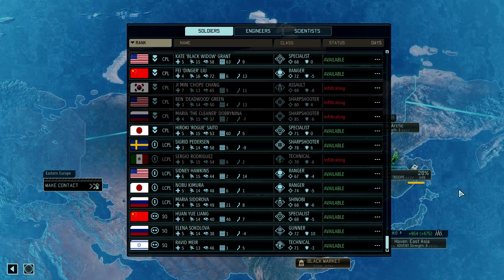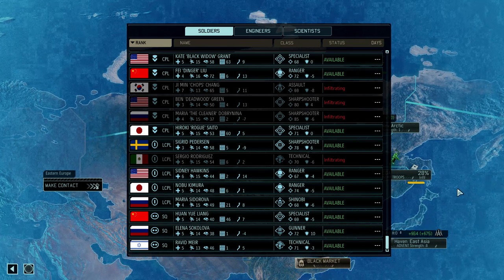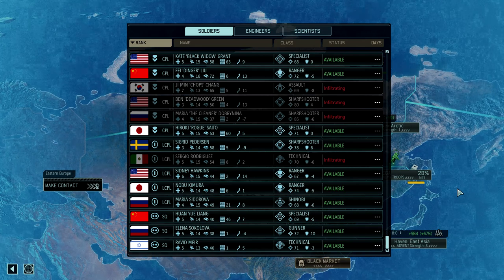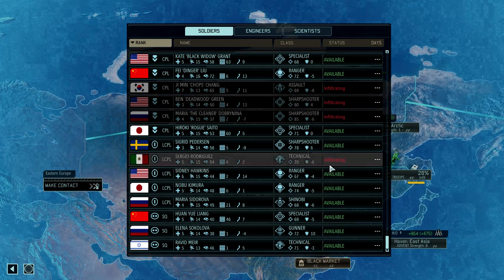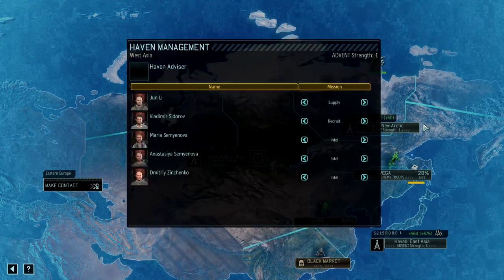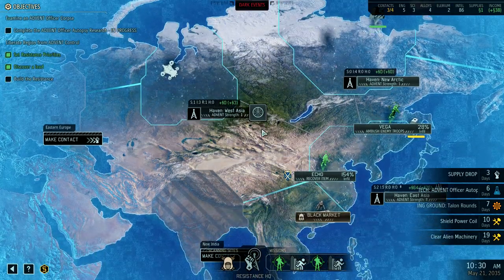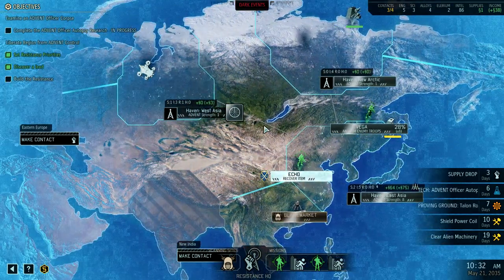I might have one too many rangers — I could probably assign one of them there, but I really don't want to because they're awesome. I could give them an engineer or a scientist; that'd be good in the long run. But for now, I'm not going to assign an advisor there just yet. Advent strength is one, which is exceptionally good.